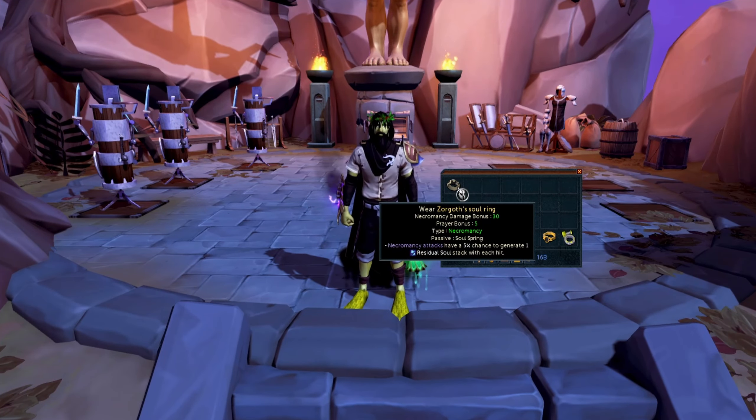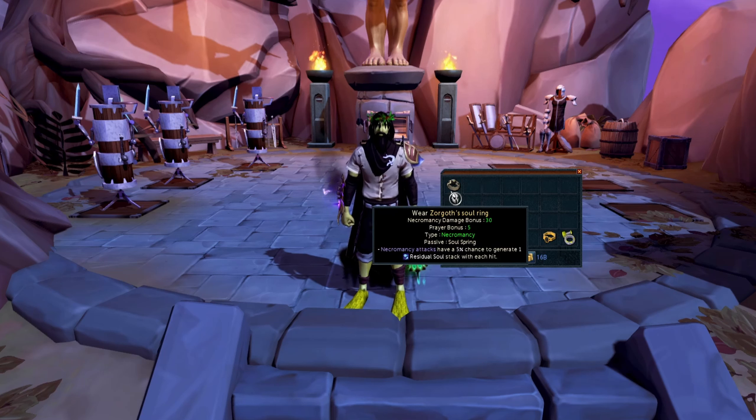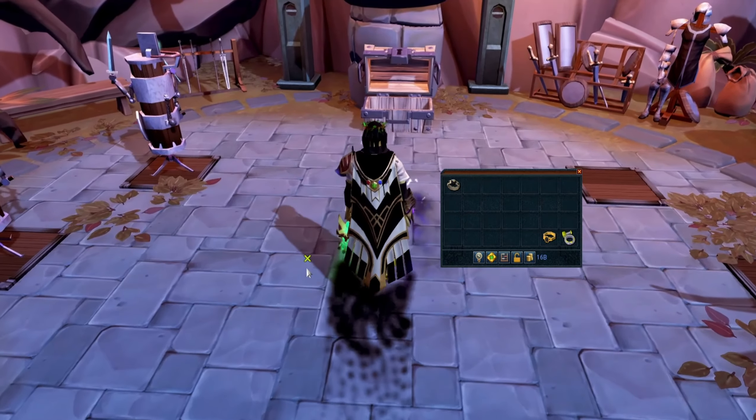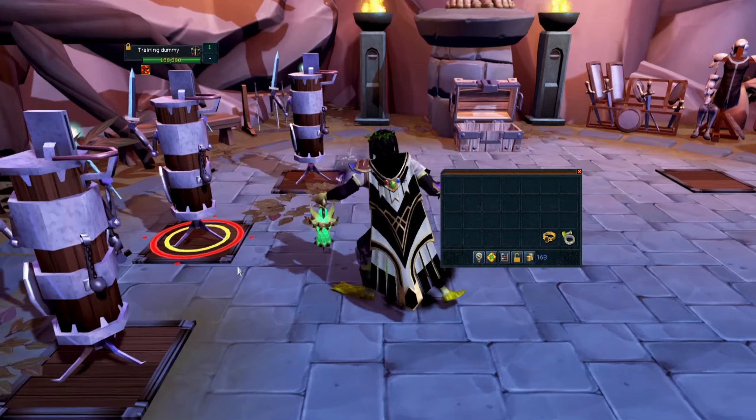The ring provides a 5% chance to generate one residual soul stack with each hit. I'm not entirely sure how accurate this is — abilities like Death Skulls seem to only give you one chance to get a soul stack, but something like Blood Siphon seems able to give you multiple. Maybe when I was testing Death Skulls I was just getting unlucky, since a 5% chance is pretty unlikely. Let's wear the ring and attack this dummy to see how soul stacks generate.